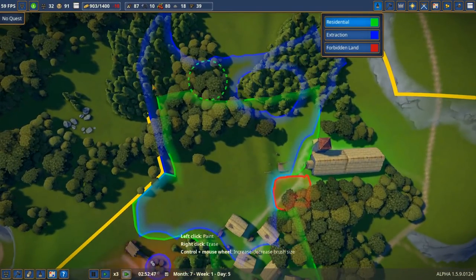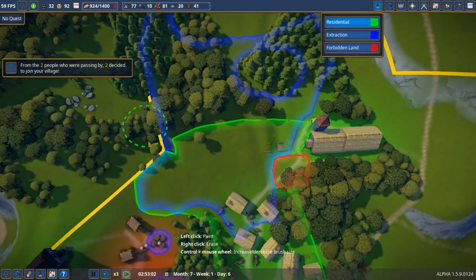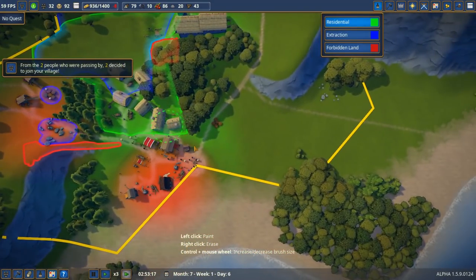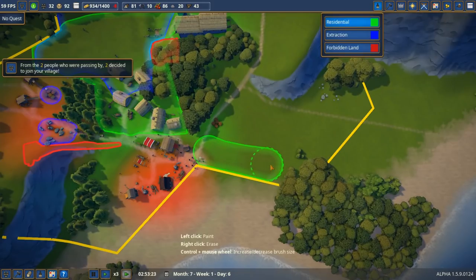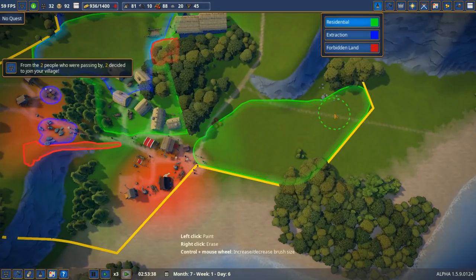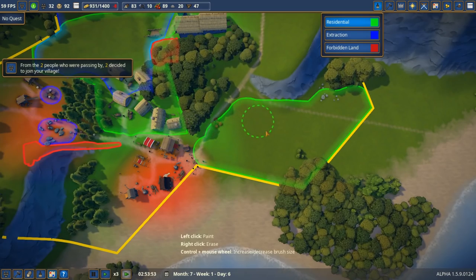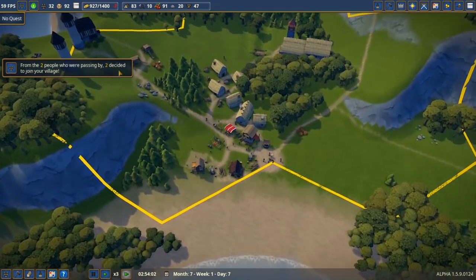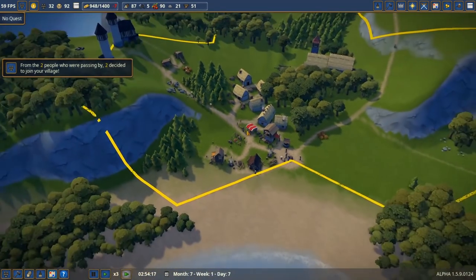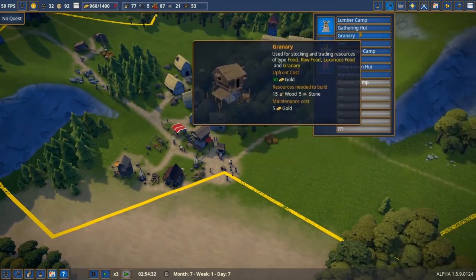I'm going to remove some of the residential area up here and cut down stuff north of the town. Looks like a lot of people are wanting to move in — that's good news. Let's ask our people to build some homes here too. Glory to Raptoria down below in the comment section! We can also build another forger if we need to.